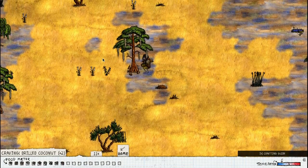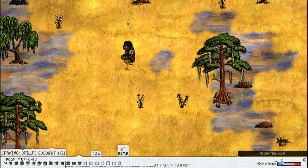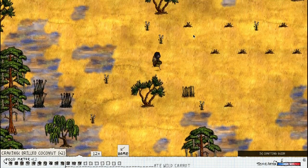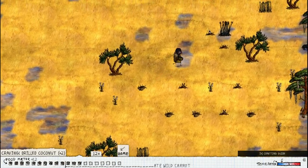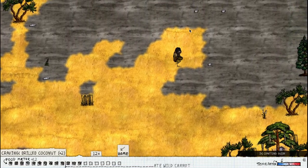There are carrot seeds! This is a wild carrot — you click it for a seed, you use your sharp stone to knock it down and eat it. Looking good up here.